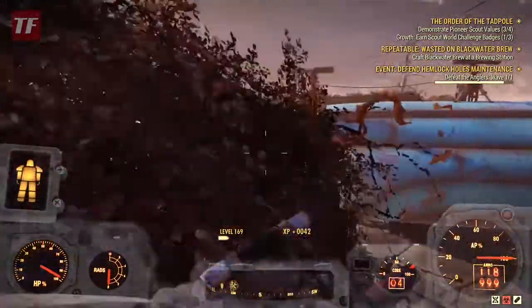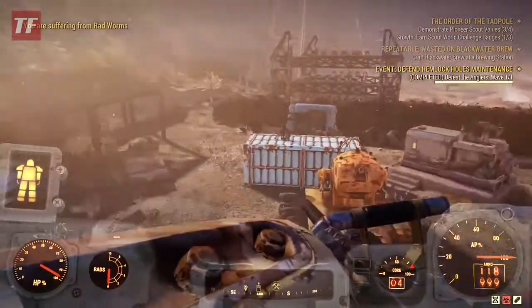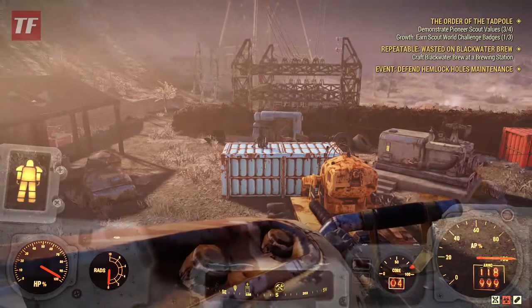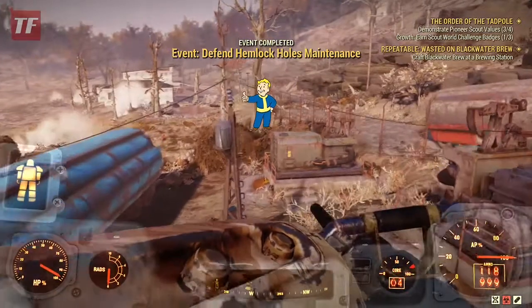Also another good thing you can do is drop a couple water purifiers down there, kind of right in front of me, and connect those up to use the remaining power on your Fusion Core Generator. Or you can even just run three windmills — I've done that, been doing that lately, just because I have a lot of purified water now.